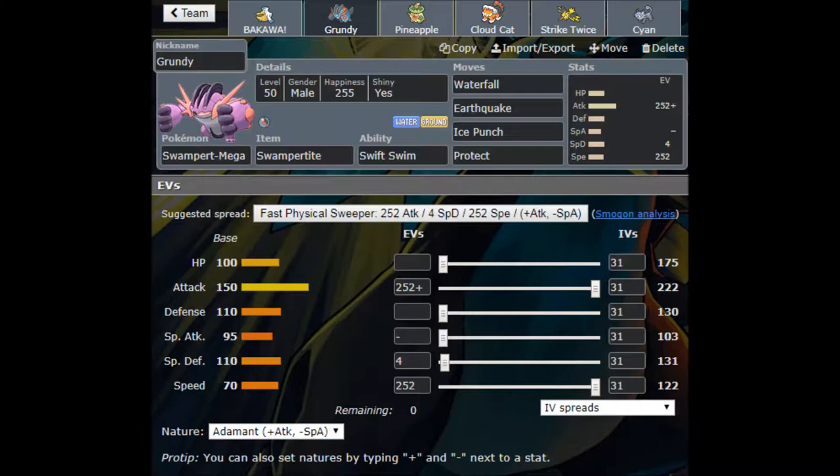There's a lot of Ice weakness running around right now. I'm running full offensive — 252 in Speed, 252 in Attack with an Adamant nature and Special Defense EVs. When doubled by Swift Swim, that 122 Speed becomes 244 — I'll outspeed things like Tapu Koko. Grundy's going to be our main sweeper on this team; this team is based around finishing off with Grundy.